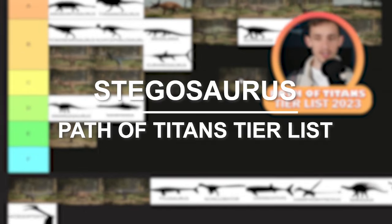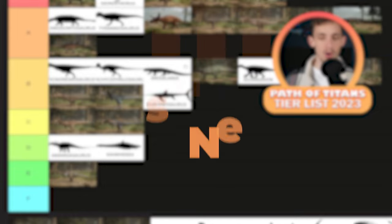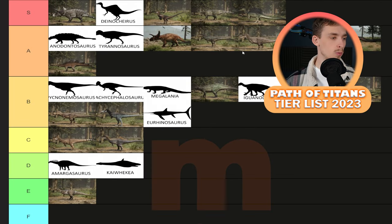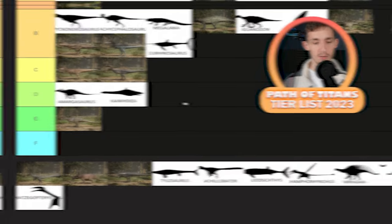Stegosaurus — I do think it goes into A tier. As I said, it's literally a better version of Kentrosaurus. Kentrosaurus is great, but Stegosaurus expands on that further with more combat weight, more health, and decent stamina. It also has Solar Powered, which allows its stamina to regen faster during daytime — a really nice touch for a hide ability.